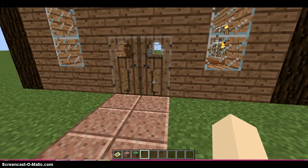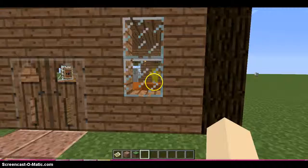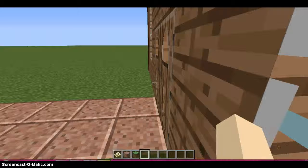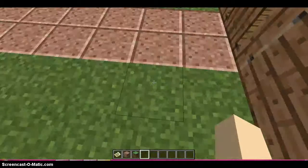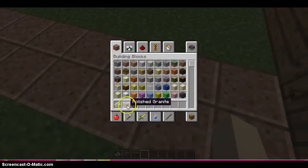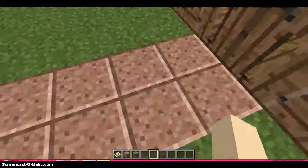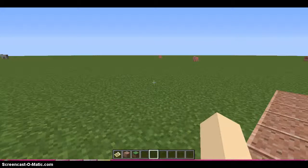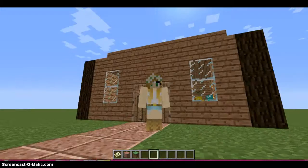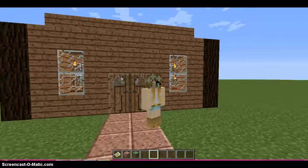If you haven't seen that, go see it. Now — please go see it. And I also put the acacia fence gate in there. See, there it is. And I also used the new polished granite as my walkway. So: new skin, new buildings, new doors, new fence gates. What else can be new?